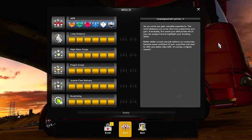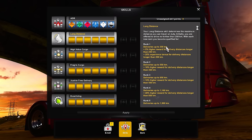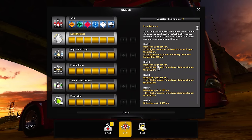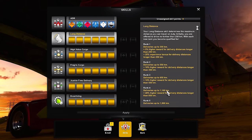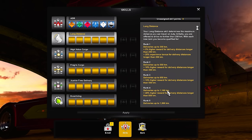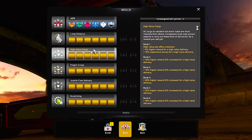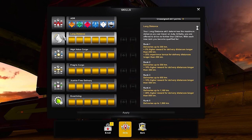To boost your earnings, you have to strategically choose your skills. Focus on skills that enhance your efficiency and cargo value, such as long distance, high value cargo, and fragile cargo specialties. By aligning your skill progression with your profit goals, you will be on your way to accumulating a lot of money.